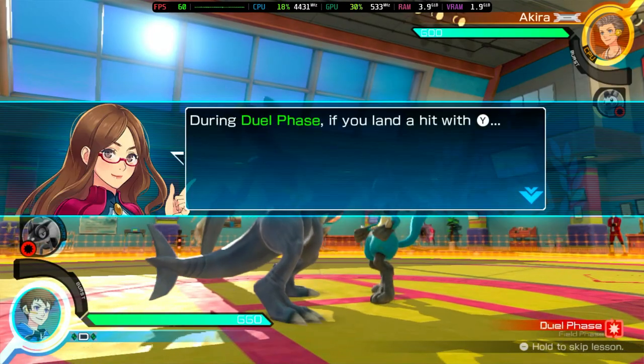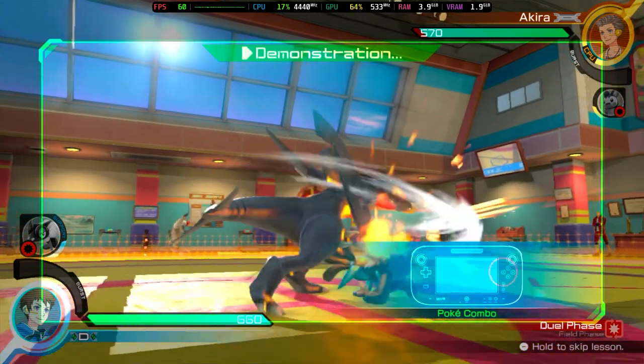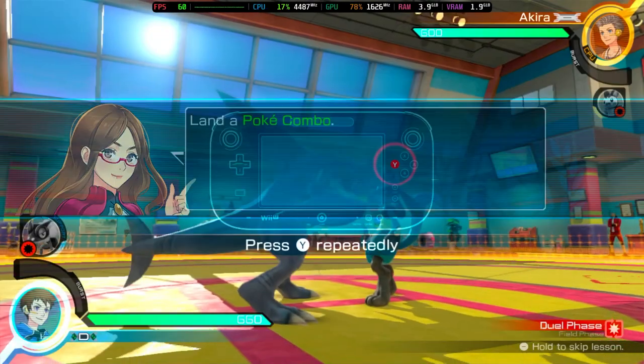During dual phase, if you land a hit with the Y button, press the Y button to land consecutive attacks — land a poke.